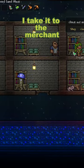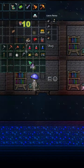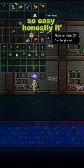As you can see here, I take it to the merchant and I get basically a platinum for — what — 10 seconds of work? So easy, honestly. It's great.